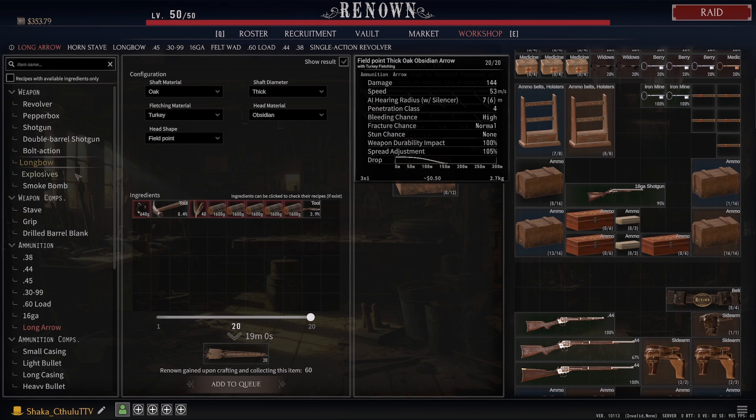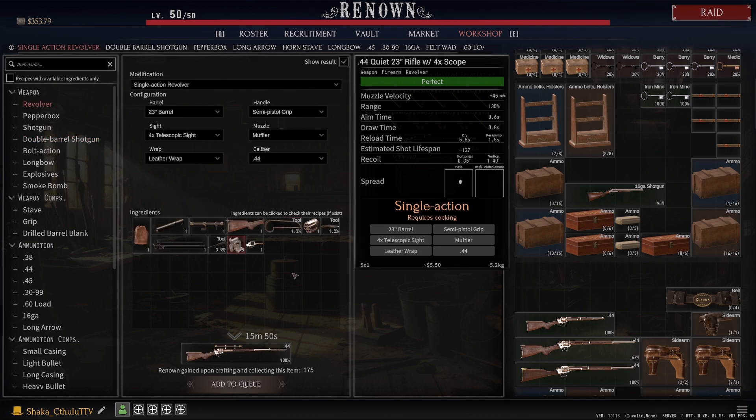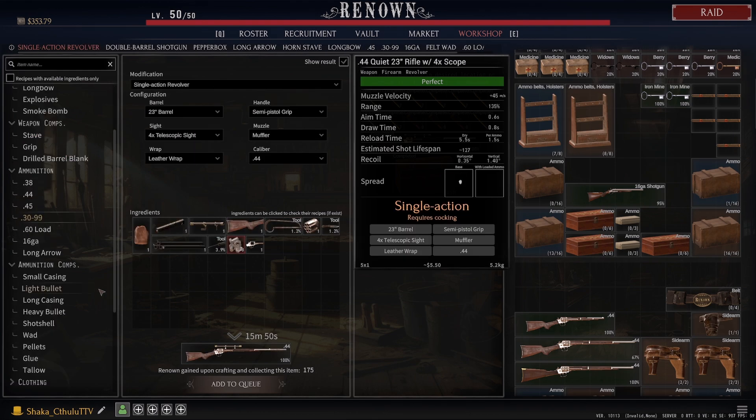A very loud, quote unquote, stealth weapon — I just don't see the bow and arrow being of use to anybody. I also don't really rate the pepper box — I know a couple people might disagree, but I just don't suggest it. It's a .38 ammo type, the spread on it is not great, and the bullet drop is just gross. It's not a fun gun to use.